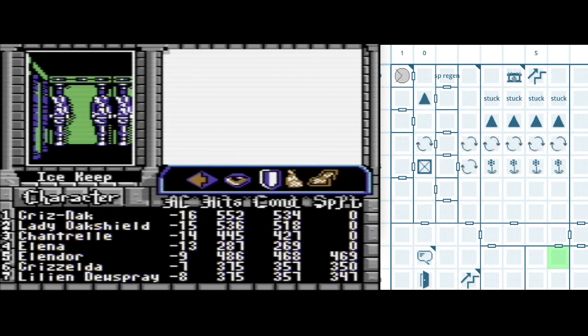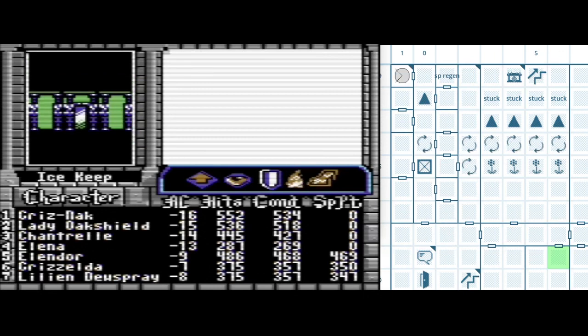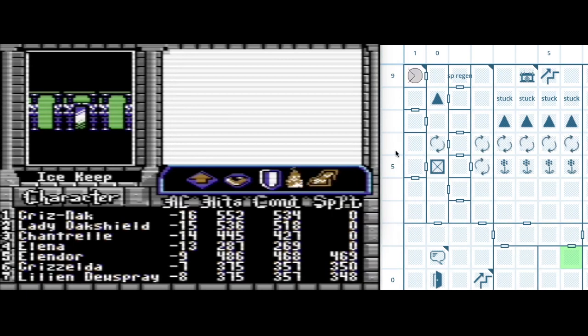I know that there's a global quest flag that gets set on every person in the party, which is how it knows not to give you quest rewards again. But I'm a little unclear how it would know which item you had dropped off. It's possible there could be bit flags for all of that, but whatever — I'm going to go look.